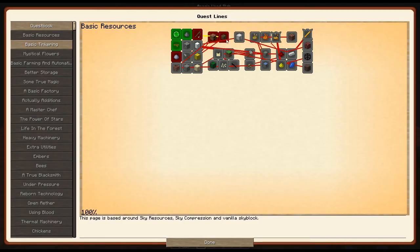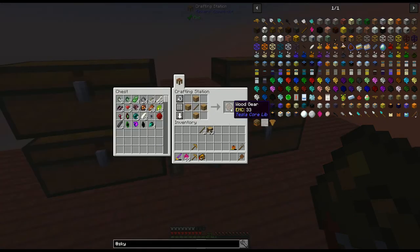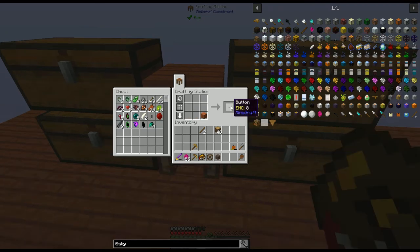Now that we have a mob farm, we can go into combustion. You'll notice I now have oak wood thanks to those oak saplings. One wood gear, one wooden casing, one wooden heat component, and a wooden combustion heater, a button, and a trapdoor.